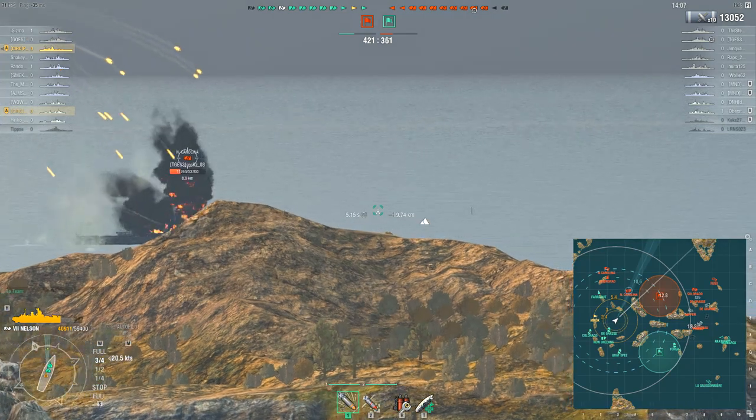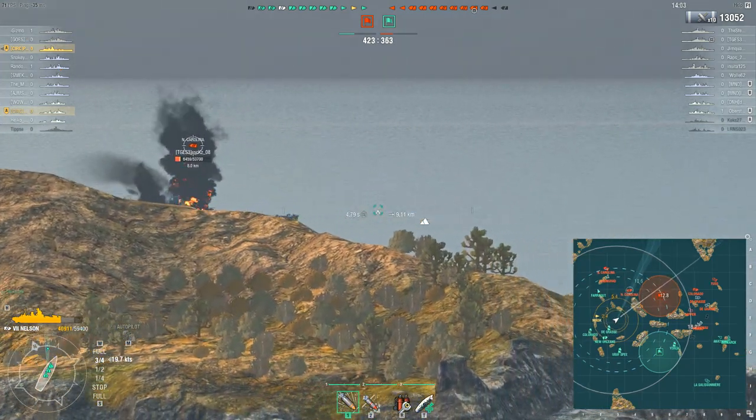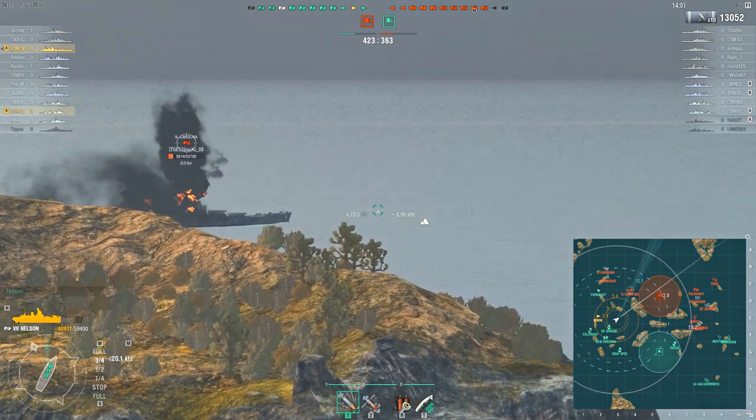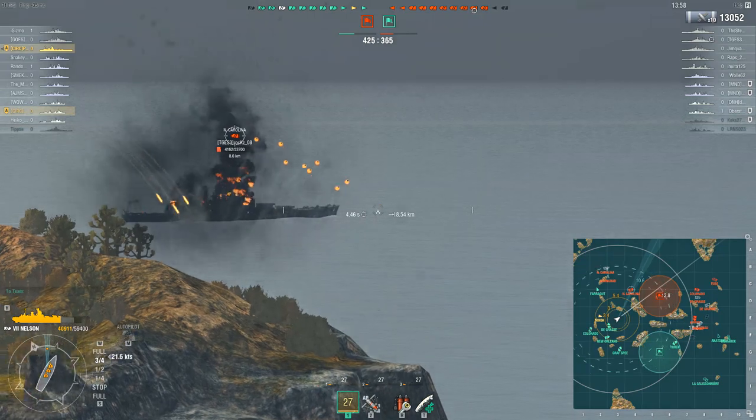It's got that raised citadel like the Dunkirk and Izumo, so you've got to be careful about choosing when and how you commit to pushing forwards. It's strong in a push - very good in a push - but if it goes wrong or you have to fall back, things get a lot more awkward. The Dunkirk has speed to get away that this doesn't, and the Izumo has armor to take the damage that this doesn't, but Nelson gets a trick they don't: a very special heal.